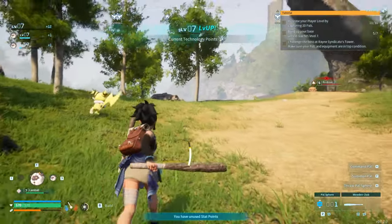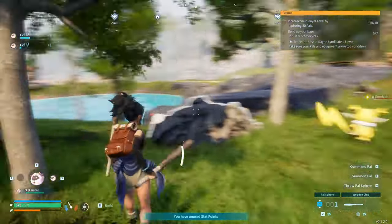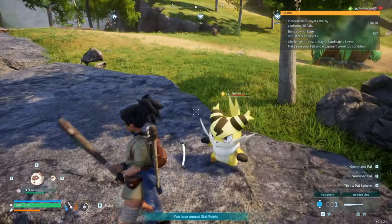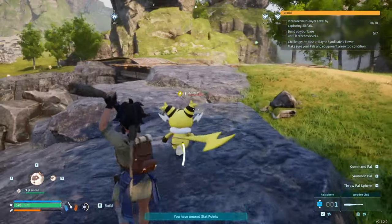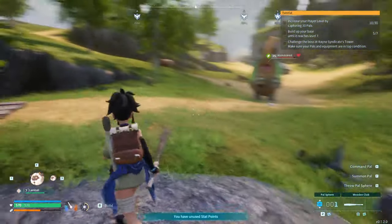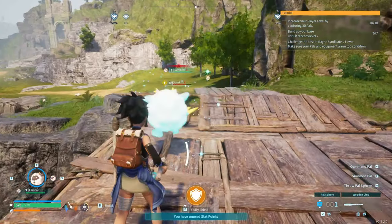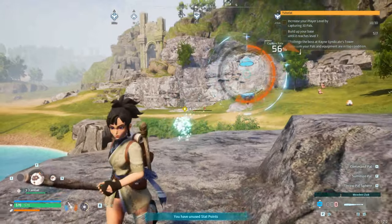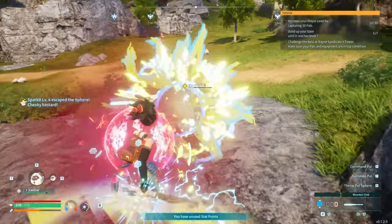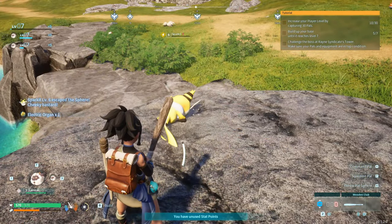Oh, there's that yellow thing that looks like a freaking Raichu! Oh, you look cool. Don't charge me — I'm friendly! I want to see if I can catch you. Nope, I might not be able to get this one. Ow, that hurt bad. I'll take your organs though!